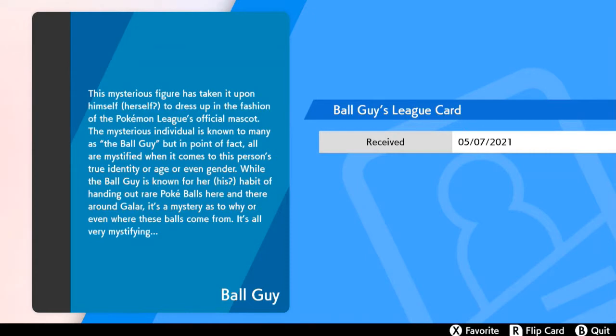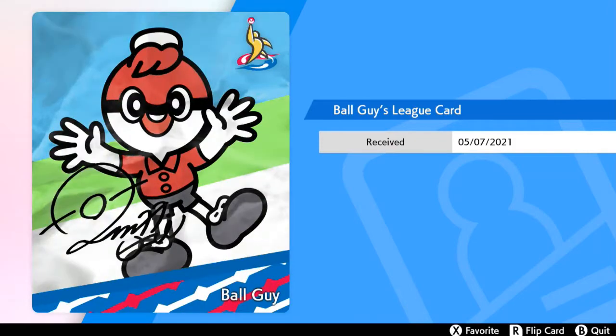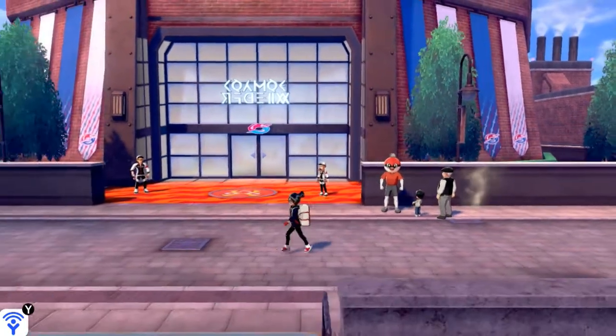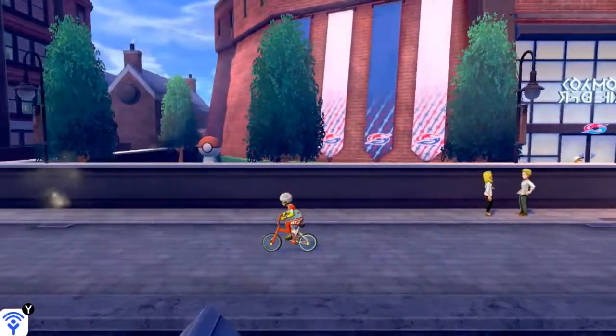We receive the Ball Guy's league card. Let's take a look at it — it does look wrinkled and it looks like he drew himself. His card reads: "This mysterious figure has taken it upon himself to dress up in the fashion of the Pokemon League's official mascot. The mysterious individual is known as the Ball Guy, but all are mystified when it comes to this person's true identity, age, or even gender. While the Ball Guy is known for handing out rare Poke Balls around Galar, it's a mystery as to why or even where these balls come from." I can assure you those balls come from Johto.